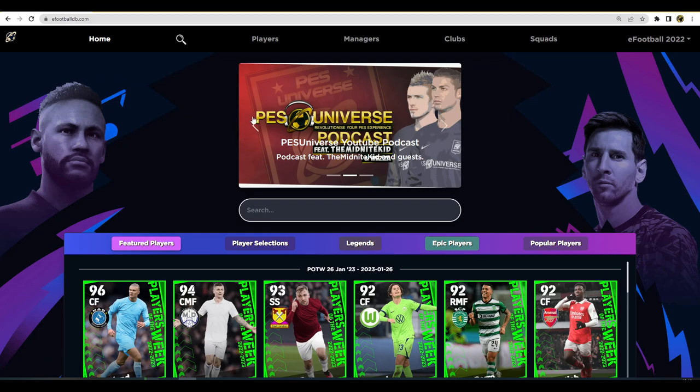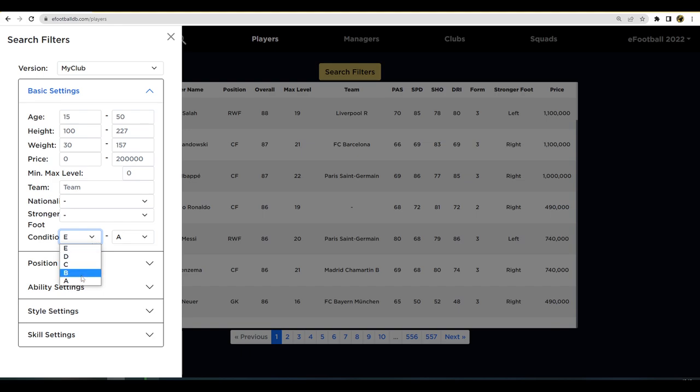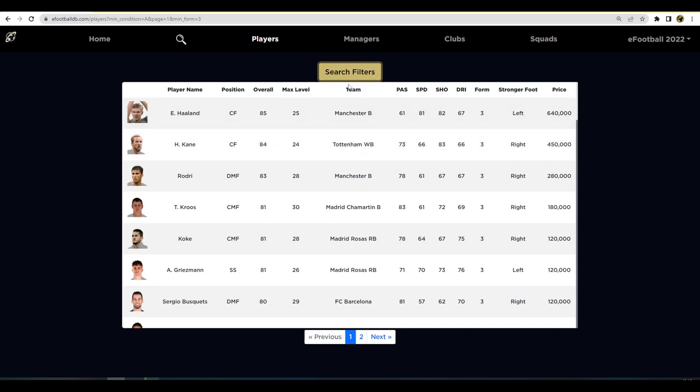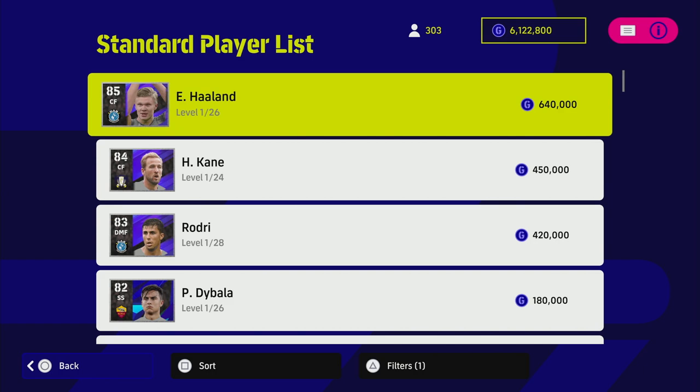You can also use the Football DB very easily — just go to the home page, go to players, search filter, then go to A rating. I also like to go down to ability and put form up to three, which puts unwavering form up as well. Then you can search by position. This gives you a list of all the players on A form this week that also have unwavering form. You can see Haaland, Kane, Rodri, Griezmann, Zielinski, Torres, Saka — there are a lot of good players there.